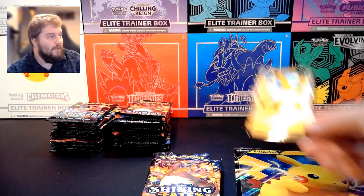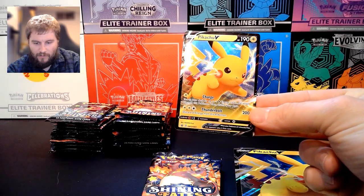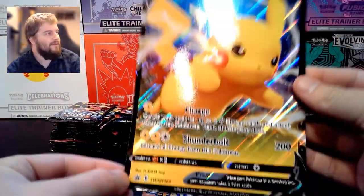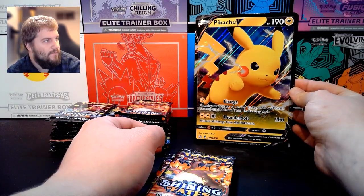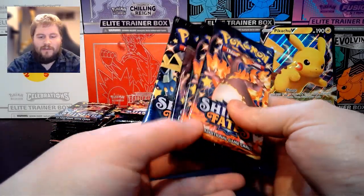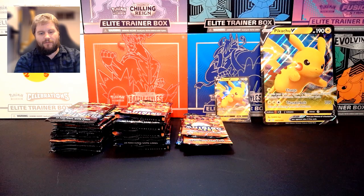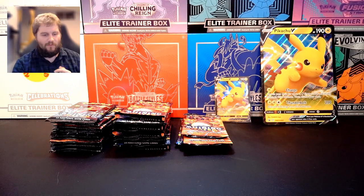In that Pikachu V box, we have the Pikachu V promo art. Very nice. Get that in a sleeve right away. We have the Pikachu V Jumbo — not sure if they make sleeves big enough for that. And we have the four packs for the Pikachu V Shining Fates box. I got that at Walmart for about $20. I've seen it online for anywhere between $22 and $30. Twenty bucks seems about right at $5 a pack, so I was pretty happy to find that in stores.